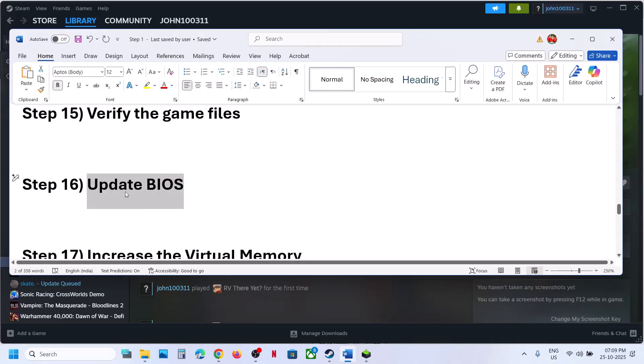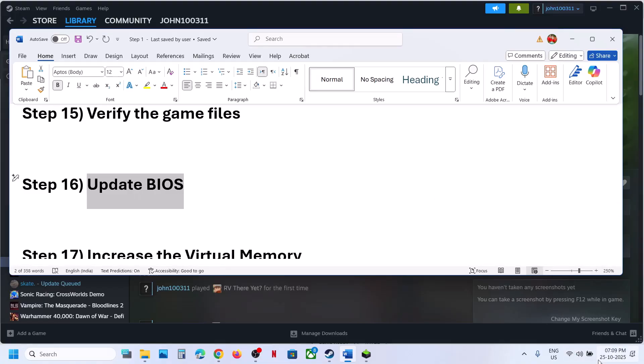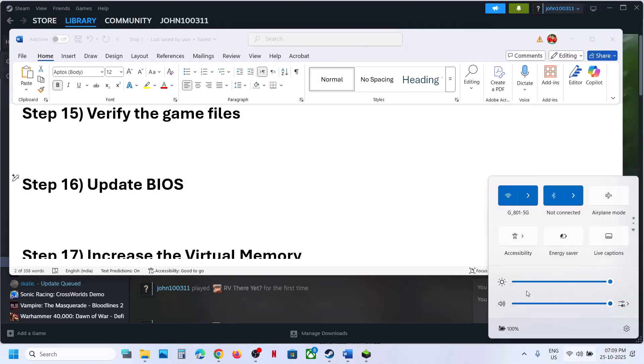Go to your system manufacturer's website — for example, if you have a Dell computer, go to Dell; if you have Lenovo, go to Lenovo. Select your model number, go to the drivers page, download the BIOS and install it. In case of a laptop, make sure the battery is above 10% and the AC adapter is connected when you update the BIOS.